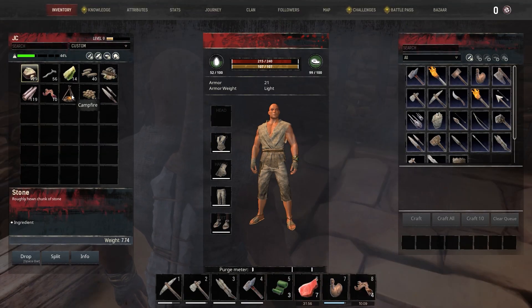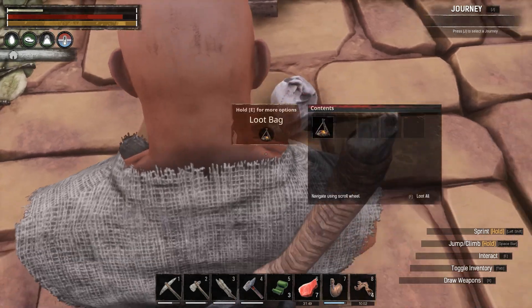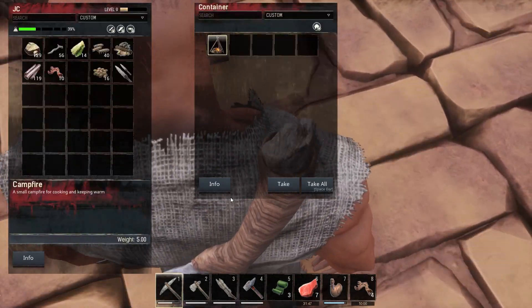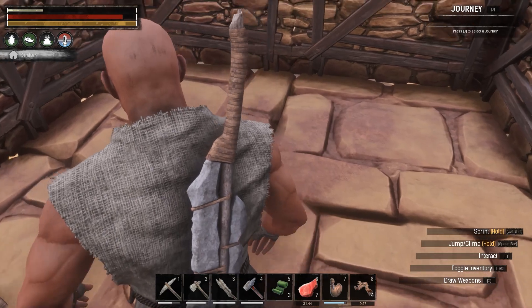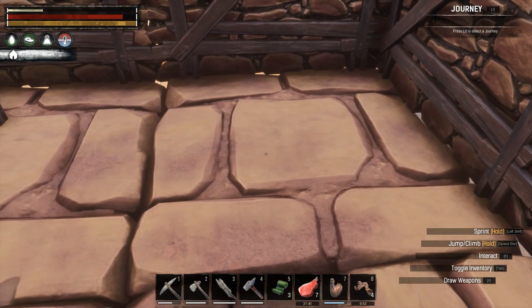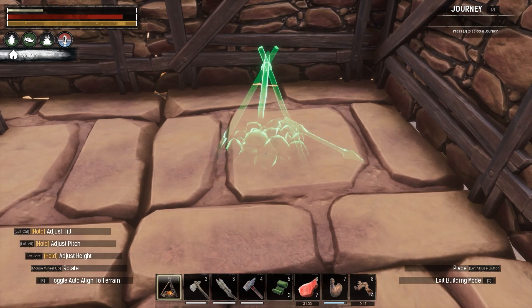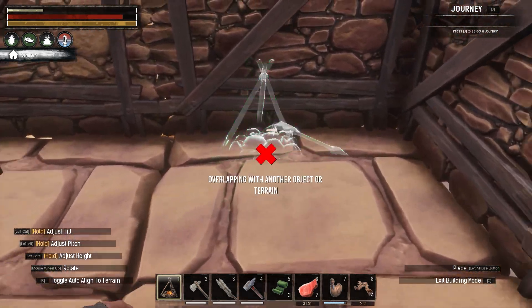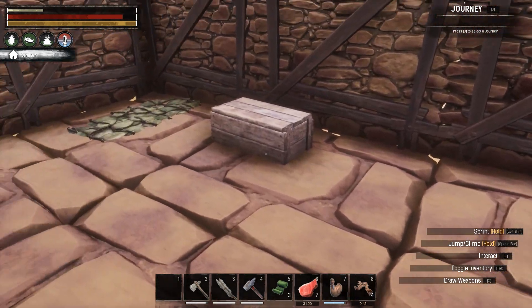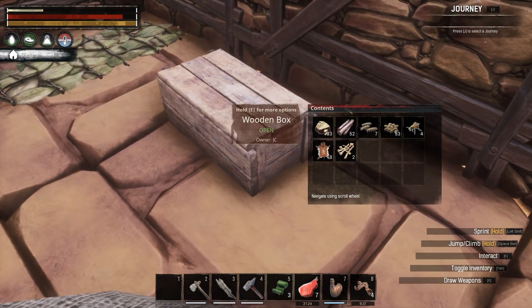I keep pressing I for inventory — that is in fact not how it works. Did that just fall on the ground? It sure did — let's pick that up. I just wanted to see if there's a way to place it. Let's go into first person while we're in the house. Let's go ahead and put that fireplace right here.